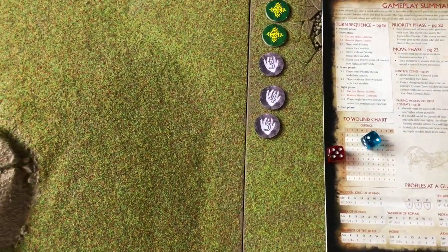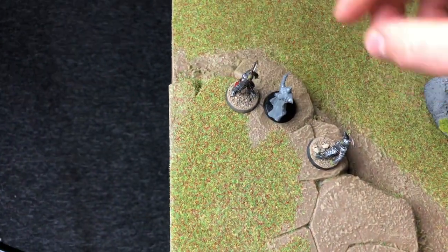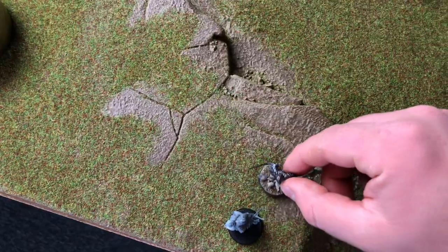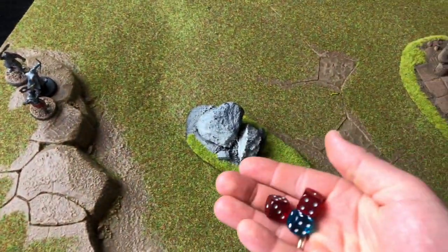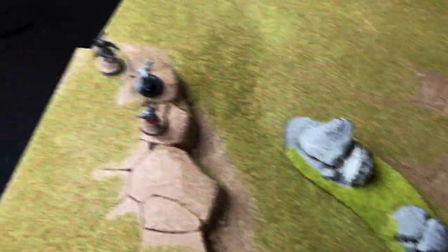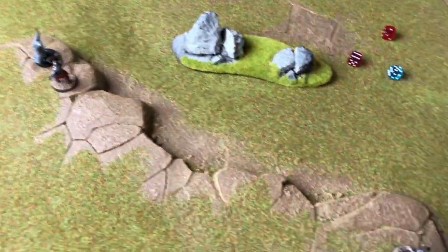Rolling for priority in turn 6 — evil gets it once more. Models are moved back into charge. In combat down here: the good warrior wins, on a 5-up — he does not kill the Orc; very sturdy. On the hill: two red dice for the Orcs, one blue for the warrior — the warrior wins again, incredible! On a 5-up he slays one of them — and he does! An Orc has been slain. At the end of turn 6 we are left with a pretty close combat: one model remaining on each side.